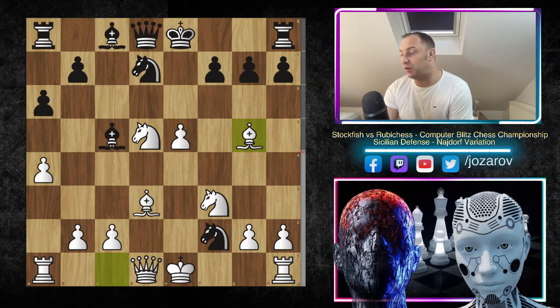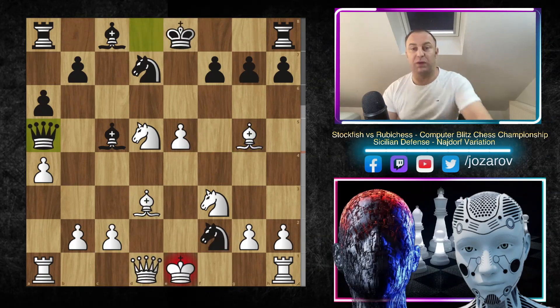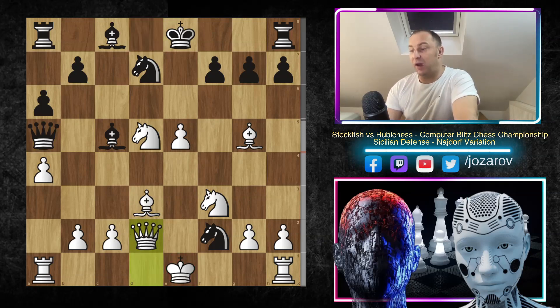So that's why after Bishop to G5, Queen to A5 was played by the Rebel engine. We have now Queen to D2. What you could do from Black's perspective is to play Queen takes D2, but that's exactly not good again for Black.